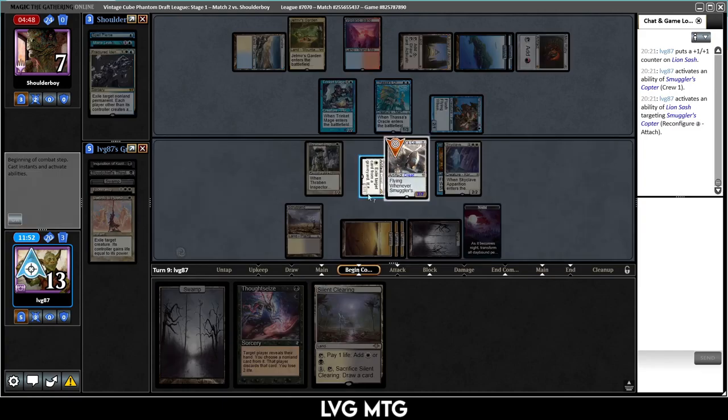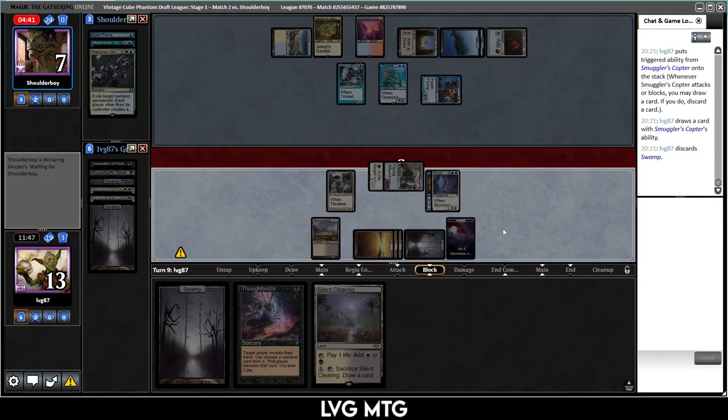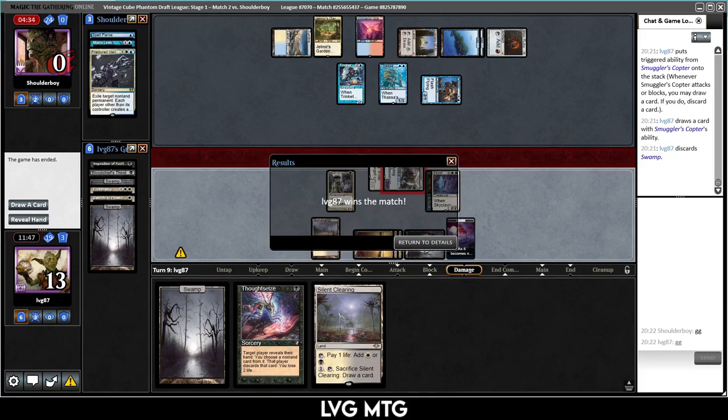Can we just kill them now if we equip the Sash to the Copter? Yes — if we exile permanents it becomes a 4/2, we need to exile two more permanents. Exile the Plains, crew the Copter with the Sash, reconfigure, and attack for seven in the air. We'll loot and discard a swamp — you can't have anything. GG! Two and oh — going for another trophy. Pretty good, this strategy seems to be working!